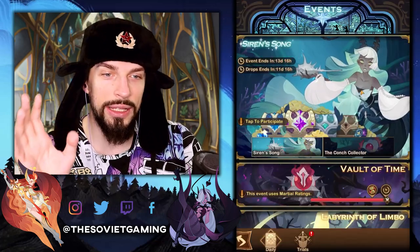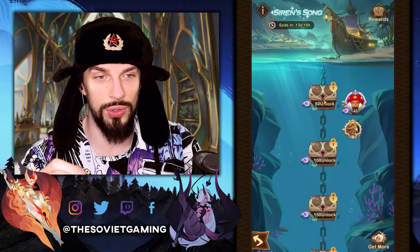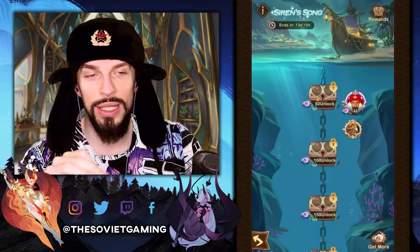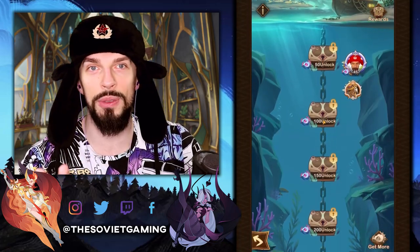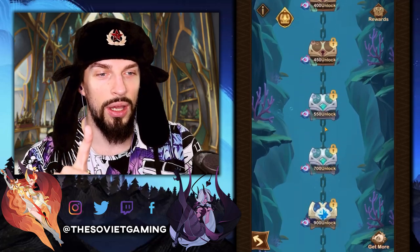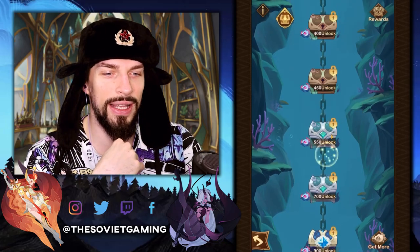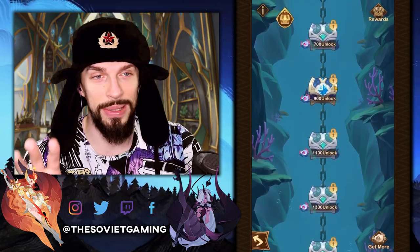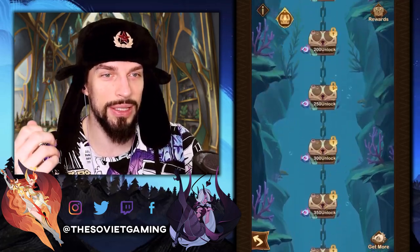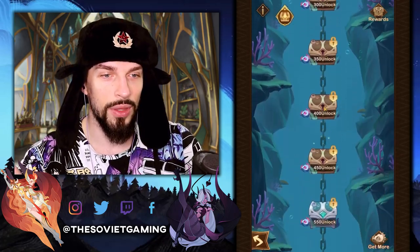Now, the Siren Song. It might be mistaken early on that you need to spend 50 of those pearls here to unlock the chest — that's not true. If you collect 50 of those pearls, you will unlock the first chest without spending them. As a free-to-play player, you will end up at 540, which lands you somewhere before the first silver chest. Everything else will be either pay-to-win or there will be an additional event that gives more pearls, maybe a Voyage of Wonders. Since we're aiming for 540, we will only get the normal chests.